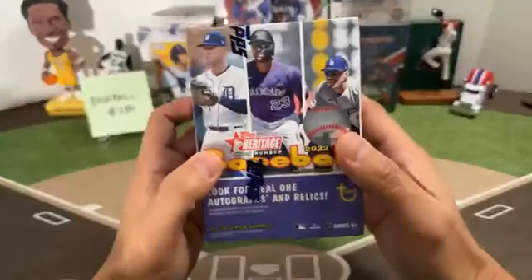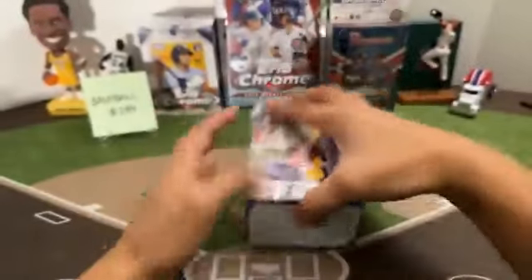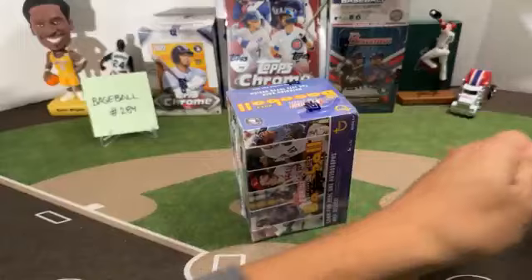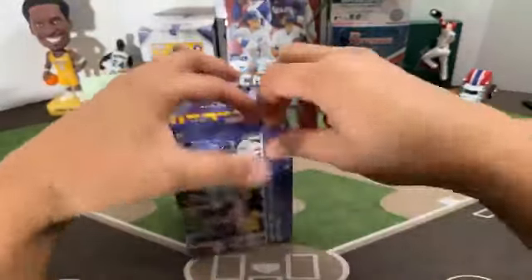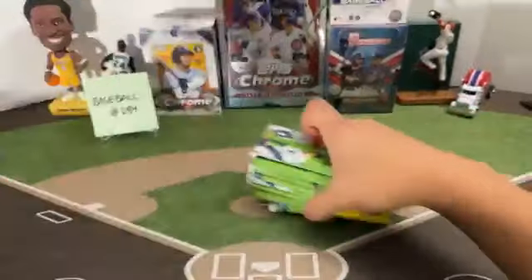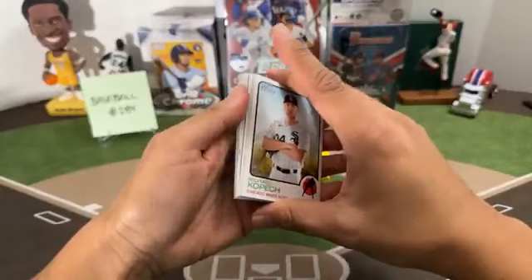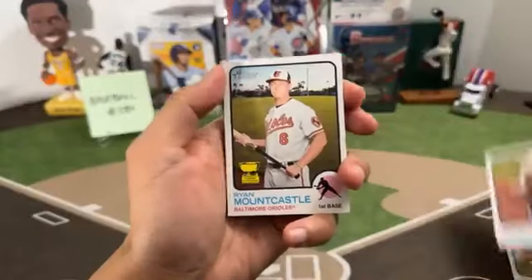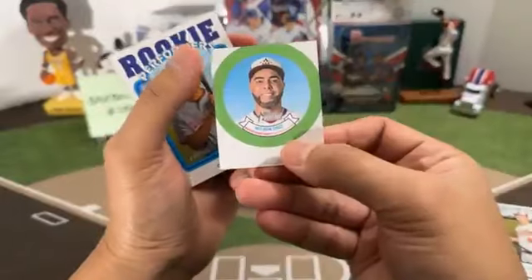Let's go ahead and start with the Heritage High — 72 cards, 1973 design. Good luck, everyone. This box is always a tough one to open. Nine cards per pack. Got a candy lid in there — candy lid of Nelson Cruz. We have Michael Kopech, Jemai Jones, Ryan Mountcastle, CJ Abrams rookie for the Nationals, Elvis Poguero rookie for the Angels, Nick Castellanos, Spencer Torkelson rookie Tigers, and Alexander Wells rookie for the Orioles.